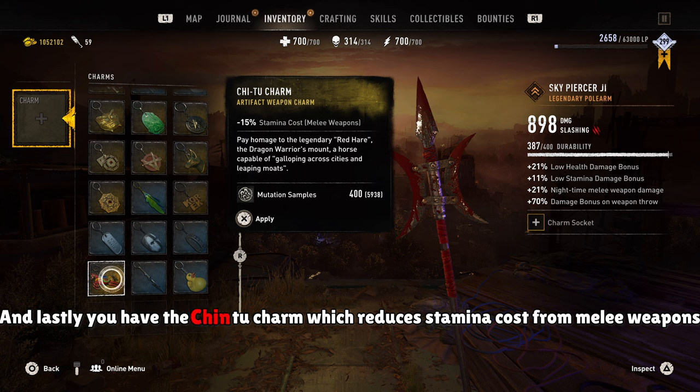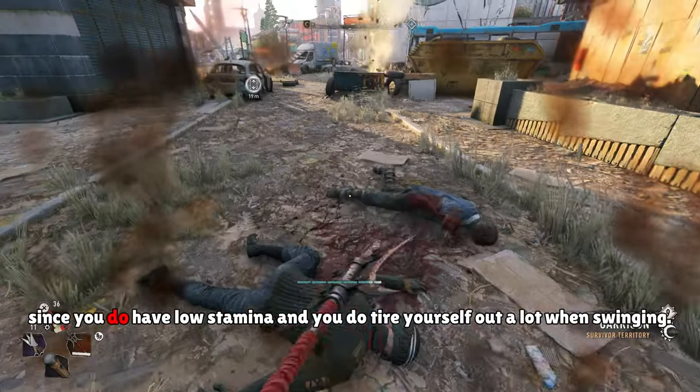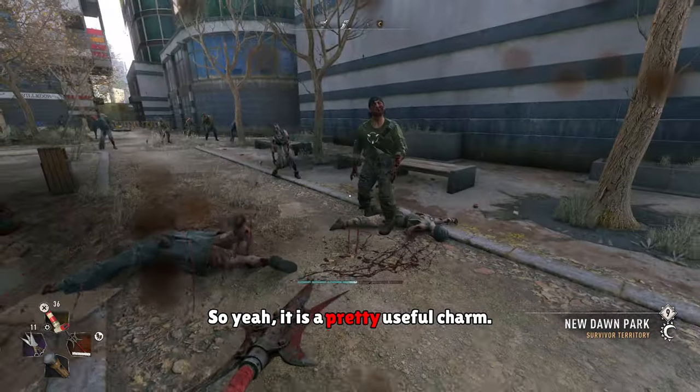Lastly, you have the Chin-2 charm, which reduces stamina cost from melee weapons by 15%. For early on in the game, this is actually a pretty useful charm to have, since you have low stamina and you tire yourself out a lot when swinging. So yeah, it is a pretty useful charm.